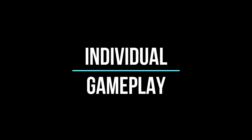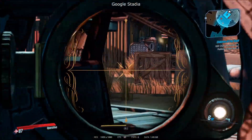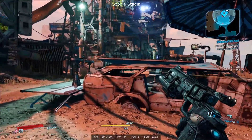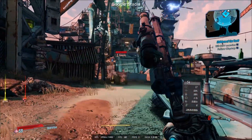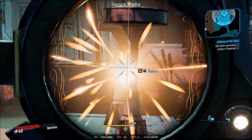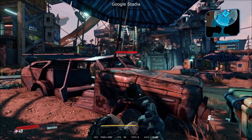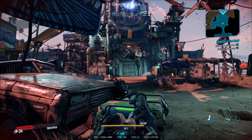What I do see quite clearly is that the max settings version is looking a little bit crisper. Moving into some individual gameplay starting with Google Stadia — if they're not side by side it is looking pretty good and plays extremely well, very smooth. If they're not side by side you wouldn't be able to tell much difference. I think Google Stadia's image does look a little bit fuzzy compared to others, but it's worth bearing in mind this is Chrome on Mac, which is not as clear as the PC versions and definitely not as clear as the Chromecast Ultra.